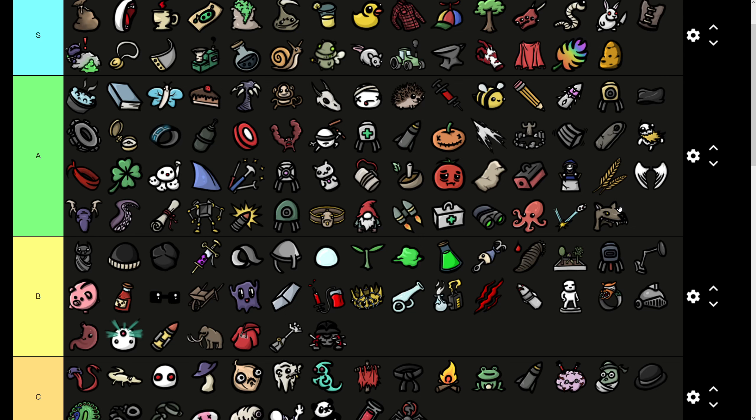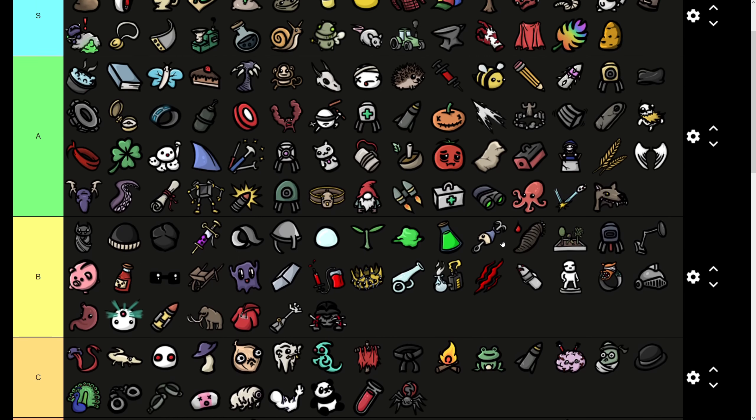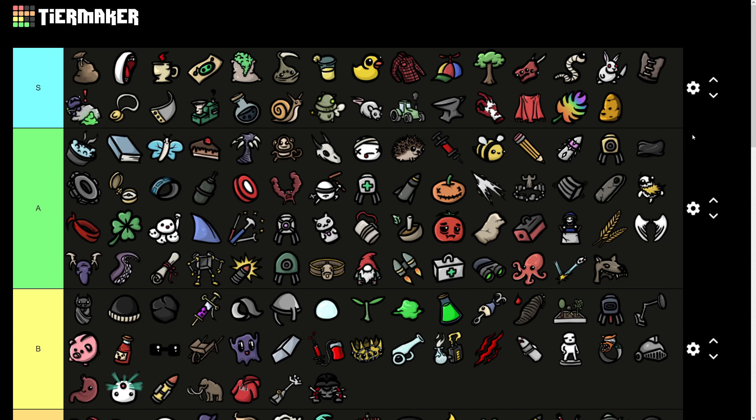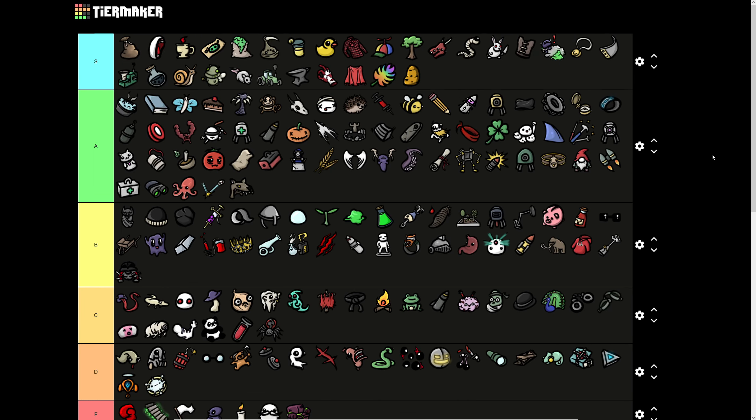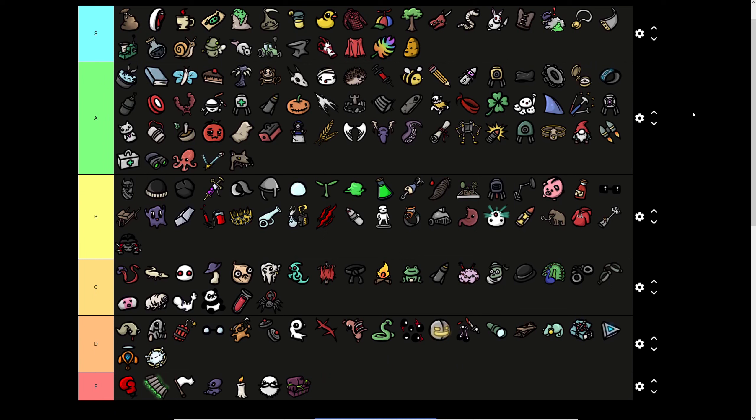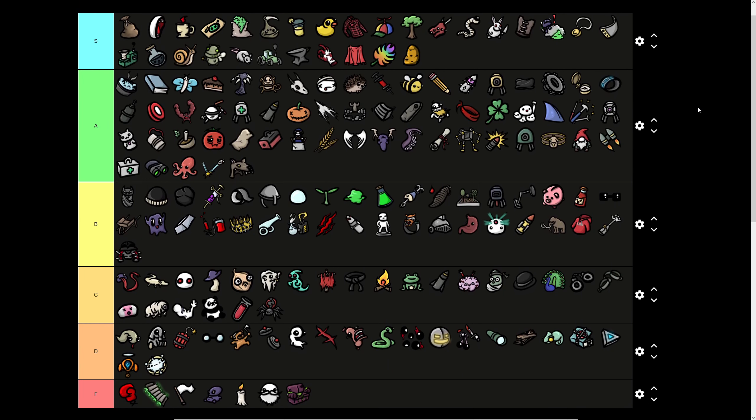That is every single item in Brotato ranked. A few lessons from this tier list: first, economy is incredibly good. You'll notice what percentage of the S tier items are economy items — they tend to pay for themselves very quickly. Often the harder characters struggle with their economy, so buying harvesting, trees, or gentle aliens can really mitigate the major downsides of the most difficult characters in the game.